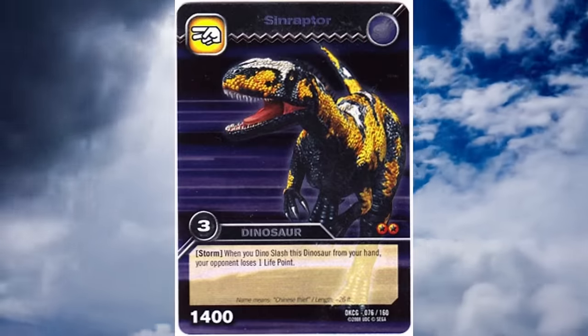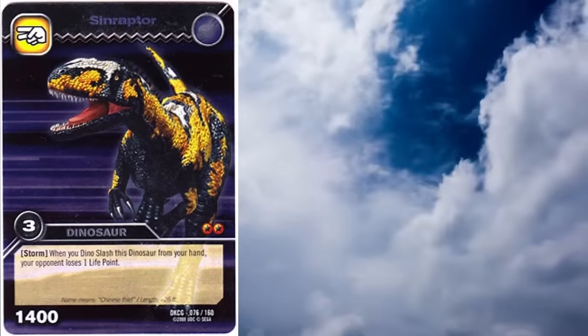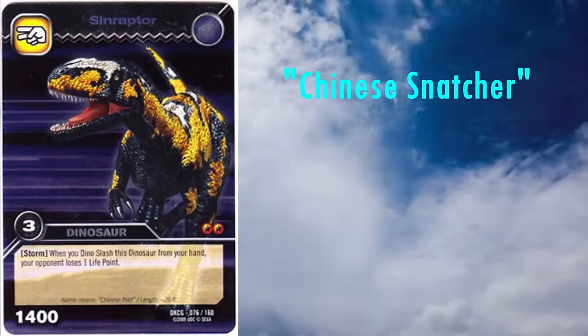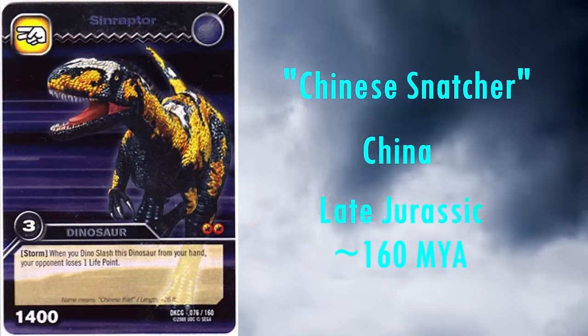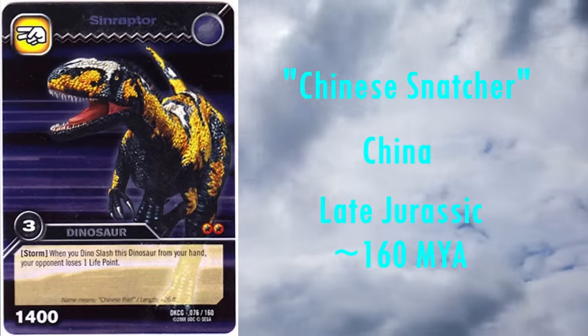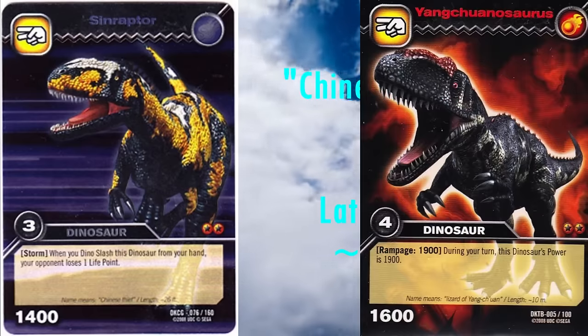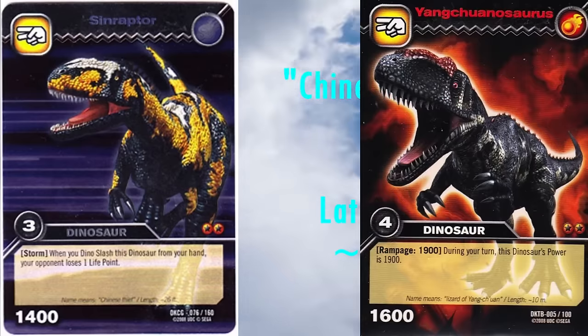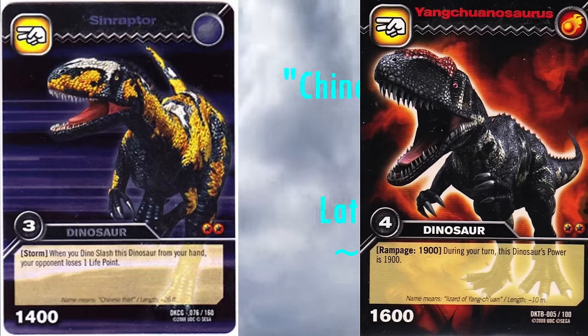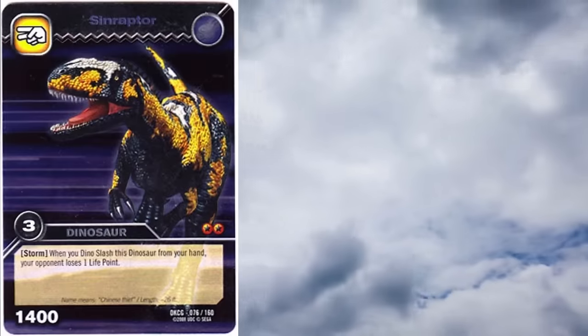Up next we have Sinraptor, the first member of the family Metriacanthosauridae. Its name means Chinese snatcher, and unsurprisingly, it lived in China during the Late Jurassic, roughly 160 million years ago. Some researchers see it as synonymous with the fellow Metriacanthosaurid genus Yangchuanosaurus, which is in the fire element. Regardless, they are very similar and closely related. The model looks essentially perfect — the two low crests on its skull are perfectly reconstructed, as is the entire creature.